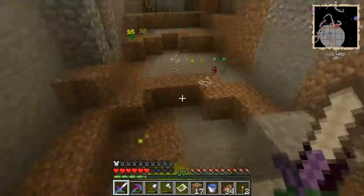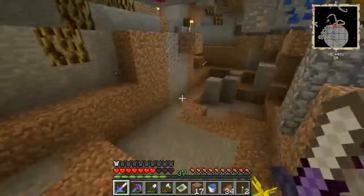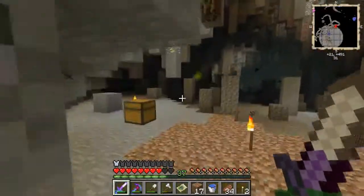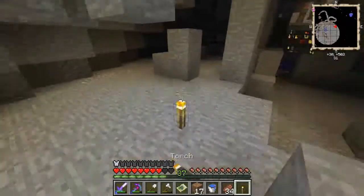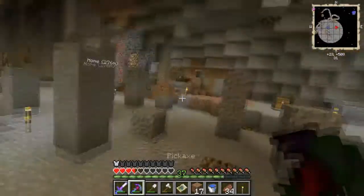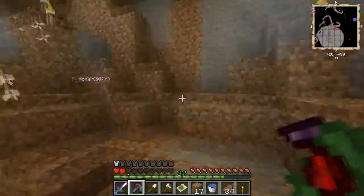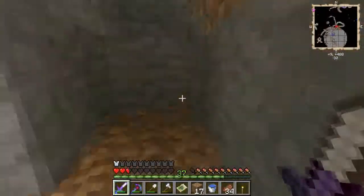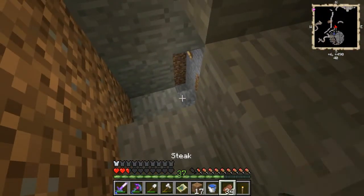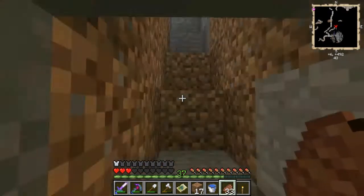I'm just going to quickly run down here and grab all this stuff. There's more chests — I want that so much. I'm leaving that there because I want to clear out the entire area before I start grabbing stuff. I'd love to get rid of that spawner — there we go. And this is the end of me. Oh my god, great escape! That was a close one. Definitely.